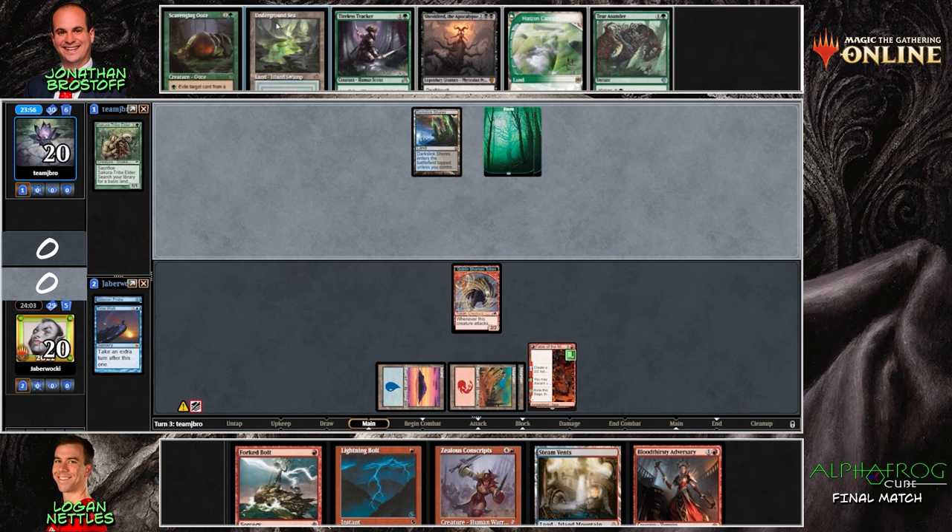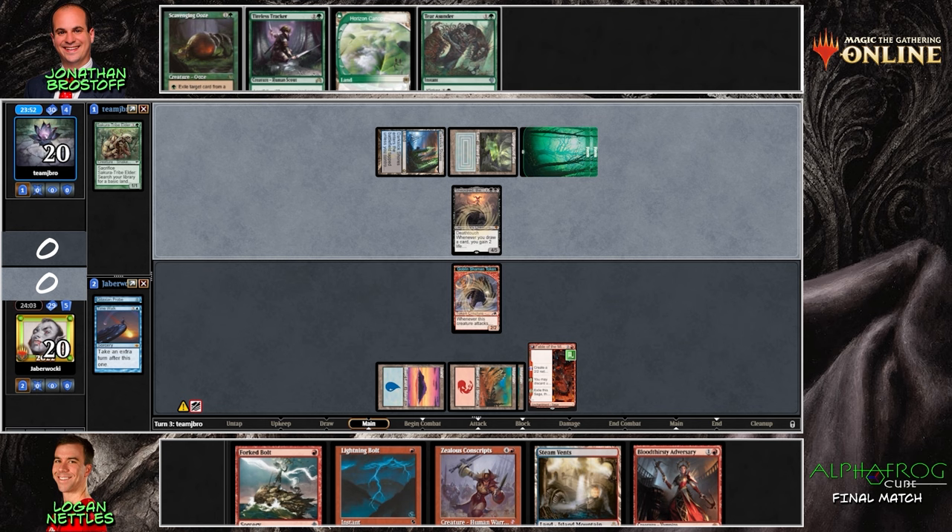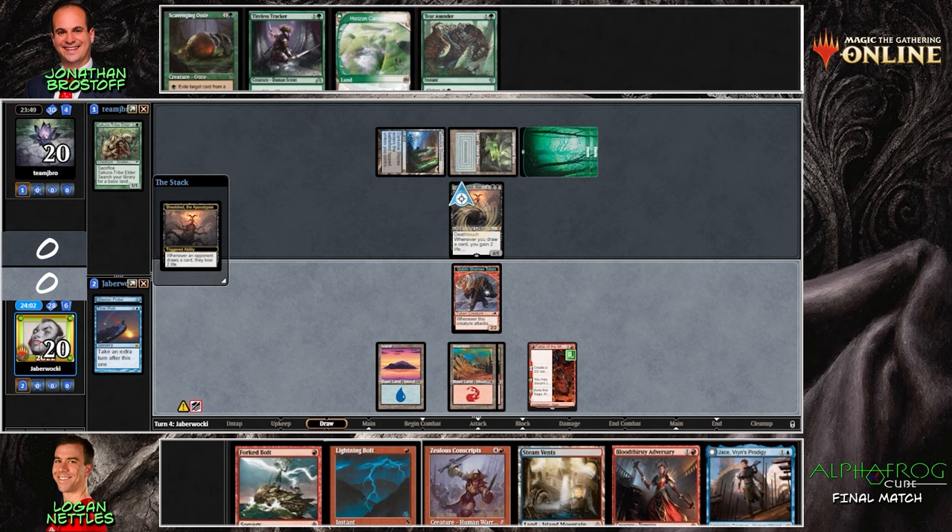Shieldred is going to be slammed into play, which will mitigate the impact of the Fable chapter two trigger. Fortunately, we do have the Fork-Bolt and Lightning Bolt to take care of the Shieldred this turn, and then we can even follow up with something like Jace, Vryn's Prodigy. Jabberwocky has the tempo advantage here, so he can actually afford to take some damage off the Shieldred drawing cards, and maybe shock with the Steam Vents — the damage won't matter as much with a full board.